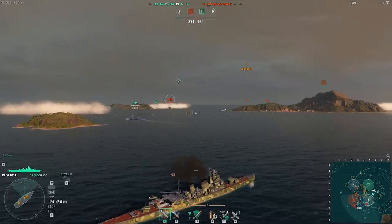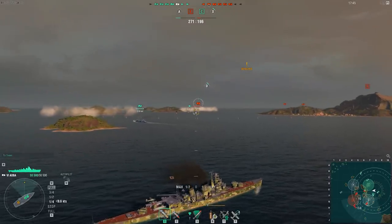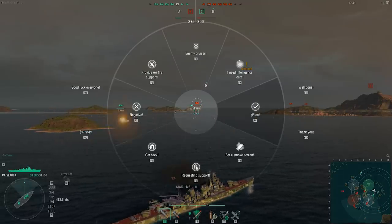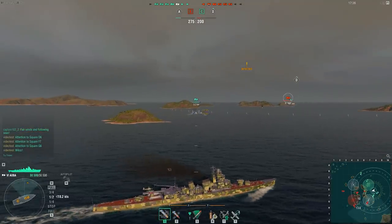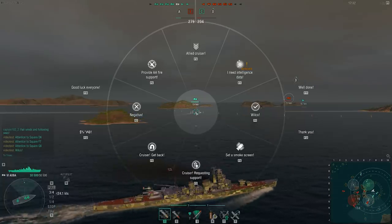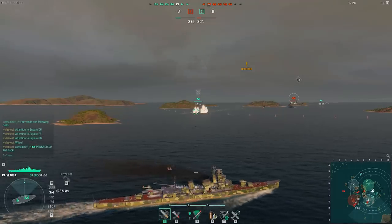Now, quick commands. To bring up the quick command wheel, press and hold B and left-click the command you wish to send. If you want to address it to a specific ally, you need to have them in your reticle or at the center of the command wheel when you send it. Keys from F2 through F12 duplicate the quick commands.